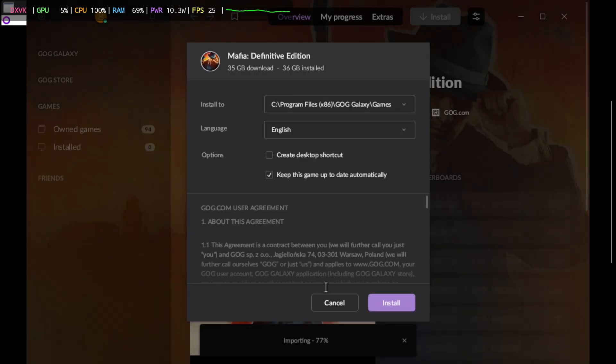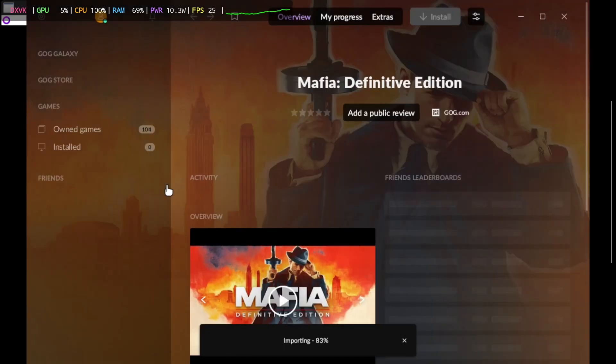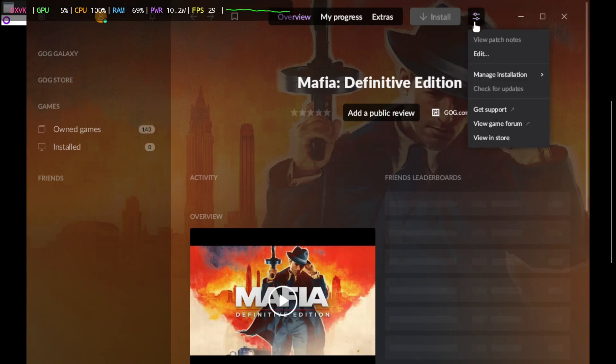When GOG Galaxy loads, you can install the game file if you want, but I would recommend going to the settings at the top and turn off all notifications and bug reporting. This keeps things clean and distraction-free inside Gamehub.